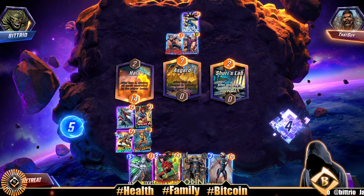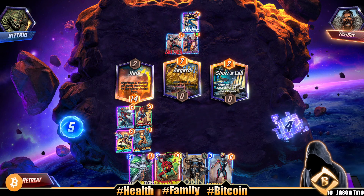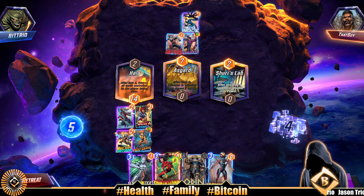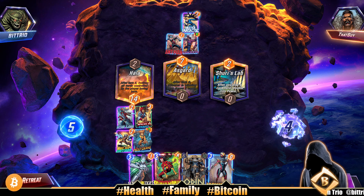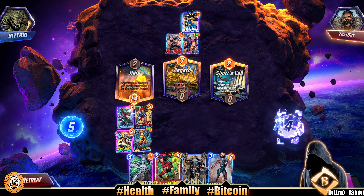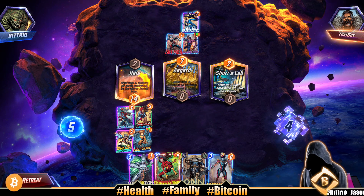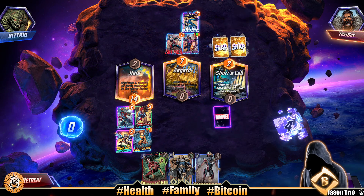We could Spider Woman mid lane, not a bad play, and then next turn Odin mid lane to try to win mid - that would be 16. Oh no, he got plus 10. Odin got pumped up from American Chavez, that's 18, and we could just win then. Sure He's Lab is really good. We could White Tiger in Sure He's Lab and then Odin again - that puts more pressure on our opponent, White Tiger into an Odin.